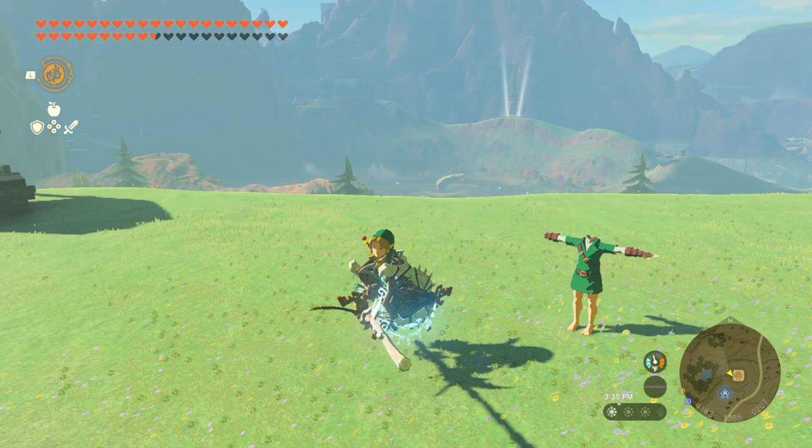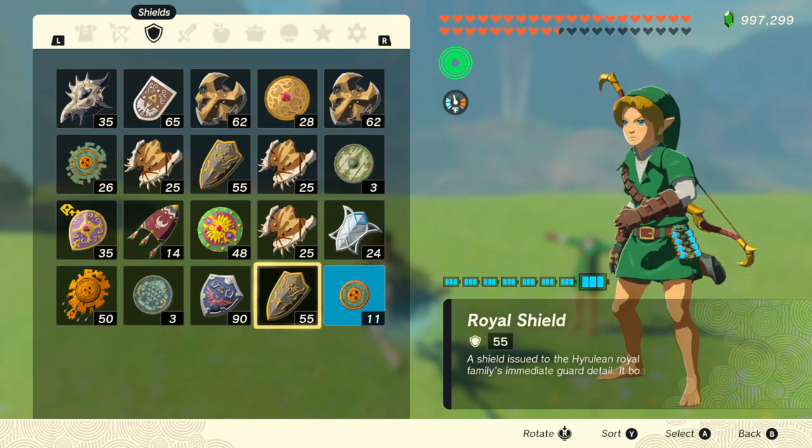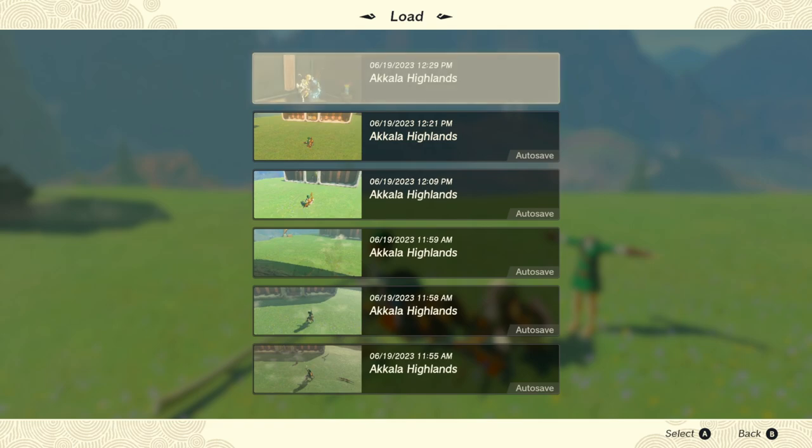Once you are done, we will still need to get rid of zuggling, as it can affect things such as not being able to use your weapons or your abilities. To do this, you want to drop your equipped weapons, shields, and bows, and then unpause the game to make sure everything drops on the floor, and then load your save.